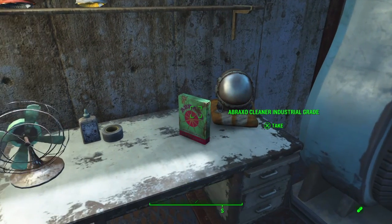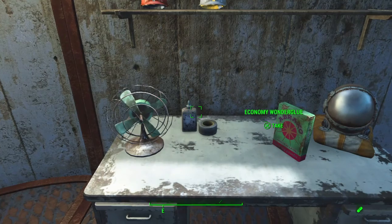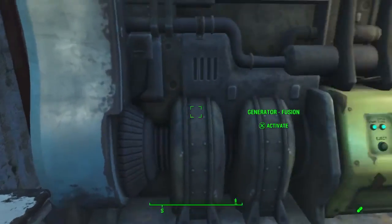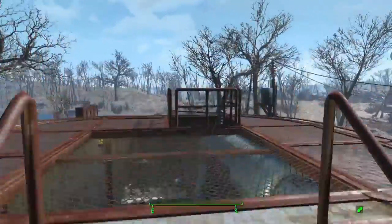You got your hazmat suit in case you need to handle anything hazardous. Simple fan to keep things cool. Some water glue. Duct tape in case you need to patch something up. And a braxo cleaner in case you got a stain on the floor or anything. And this is just roof access in case you need to do some maintenance in this little section right here.